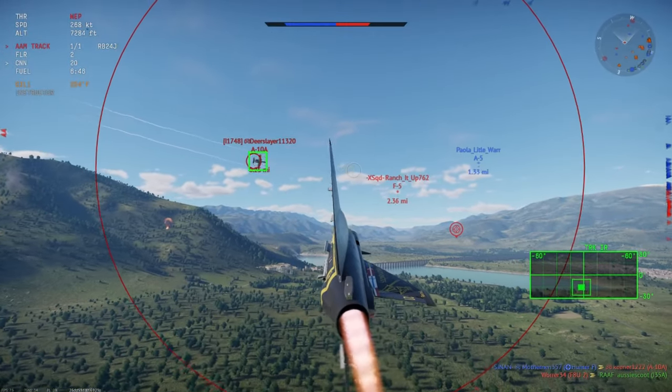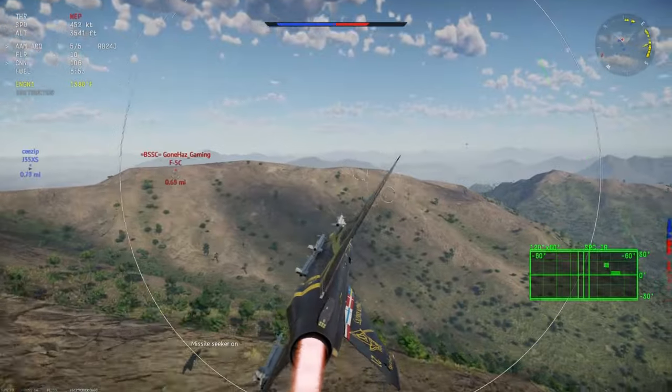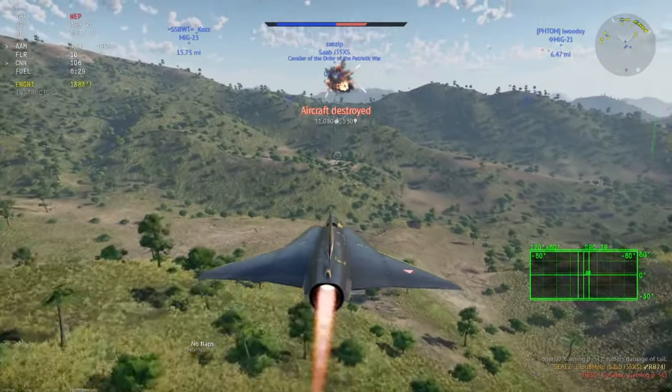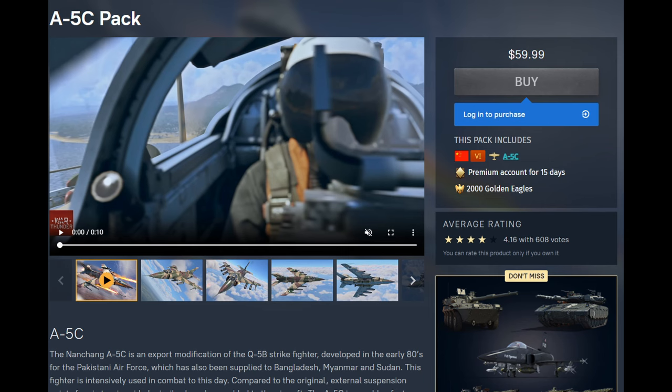One feature I have to give to the A5C is the use of an RWR and countermeasures. The J35XS only gets 12 countermeasures — I don't think that's enough at 10.7, and the lack of an RWR is really going to hurt it. But it does have a really powerful IRSD, which is great for helping out with the RB24J. The A5C has I think 18 countermeasures, and those are single use. The price is $60 — comes with golden eagles and a premium account, so it's great for new players.